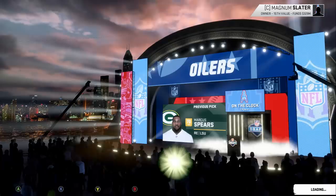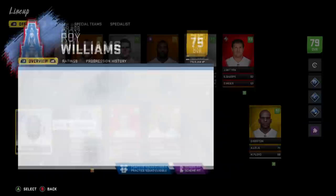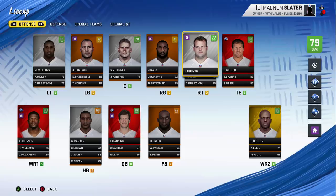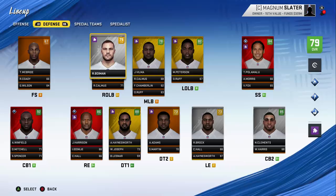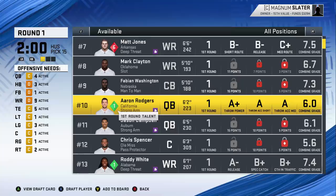Looking at our roster: we got Andre as an X-Factor, David Boston — he's 27-28, not too bad — Roy Williams at 75 overall. We could definitely use a Roddy White. We could use a guard potentially; we got John Runyon in free agency but he's a veteran, and Shannon Sharp's 35-37. We could use a nice running back, a guard, a defensive tackle, a free safety, another linebacker, maybe a third corner.